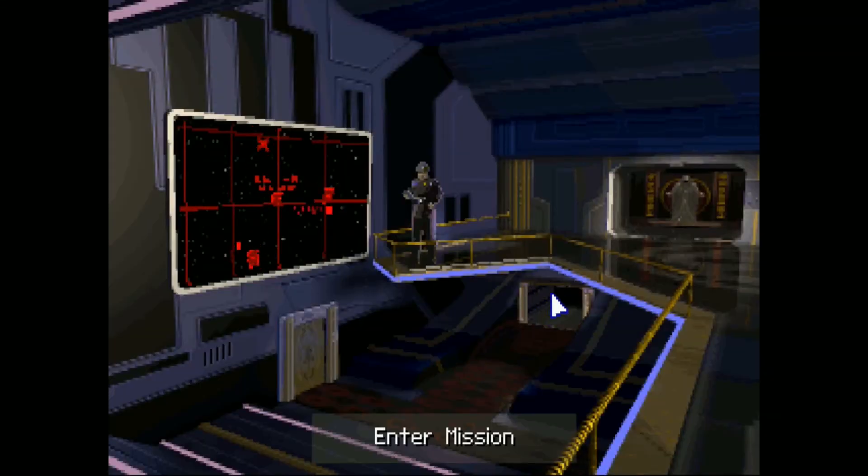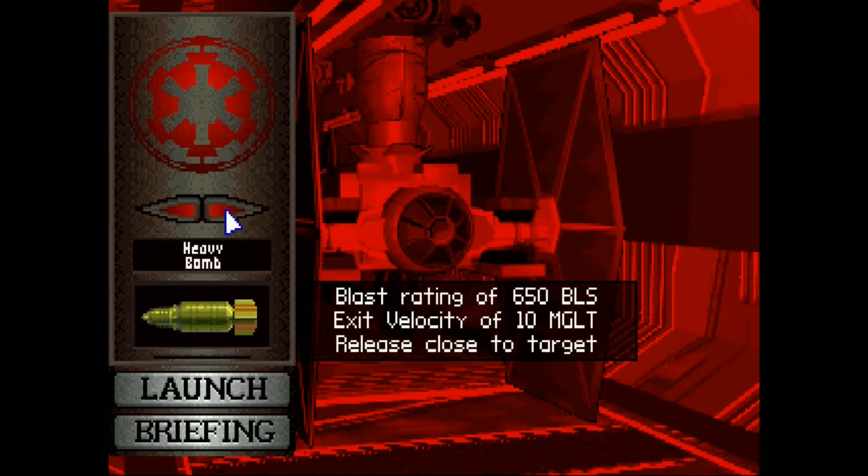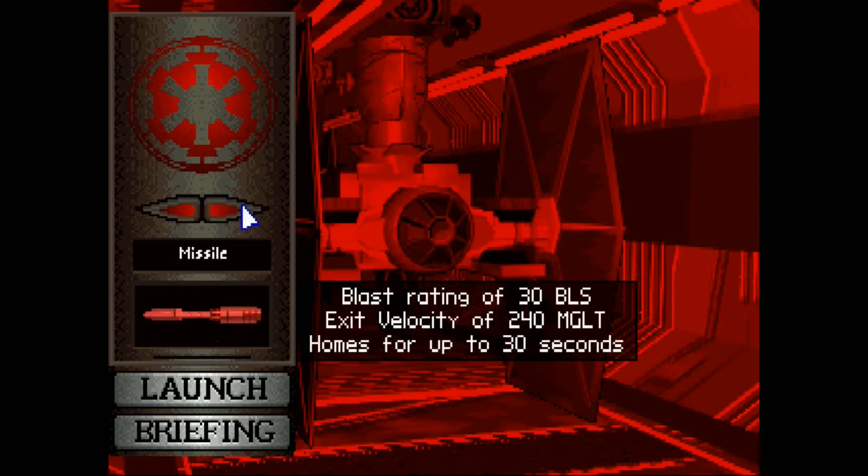So we do have a bonus objective there. This is what's cool about TIE Fighter — you don't get this option in X-Wing, which is one of the reasons why TIE Fighter kicks X-Wing's ass. In these Tour of Duty missions, once you're flying a craft equipped with missile launchers, you actually get to select what type of munitions you want to go into battle with. These options will change the further into the story we get.